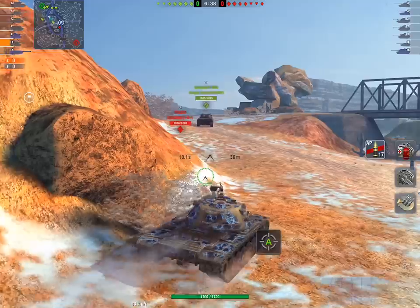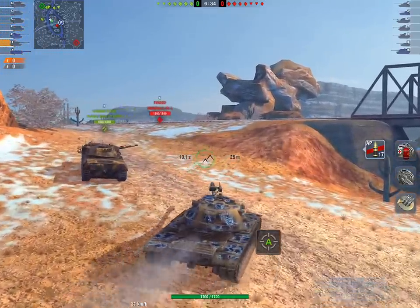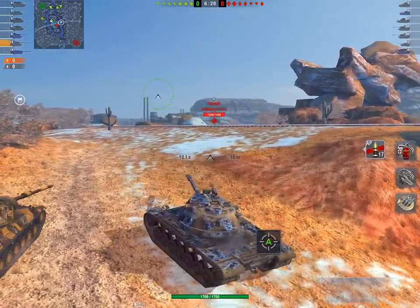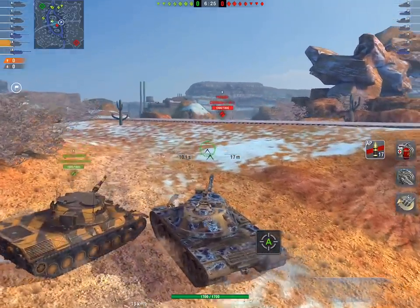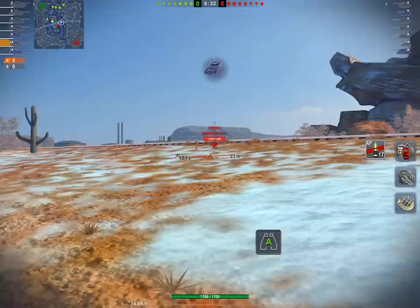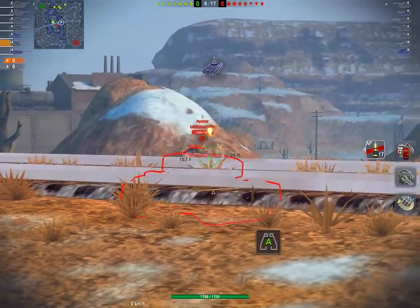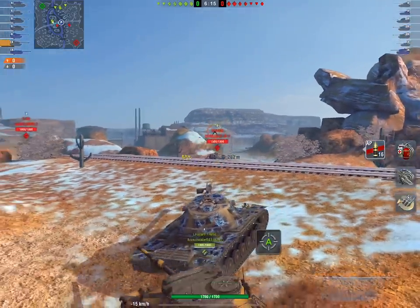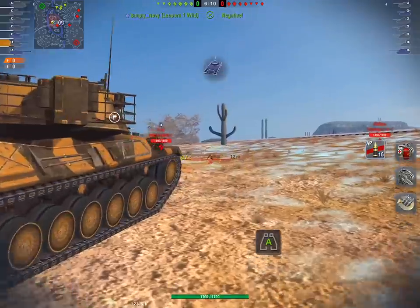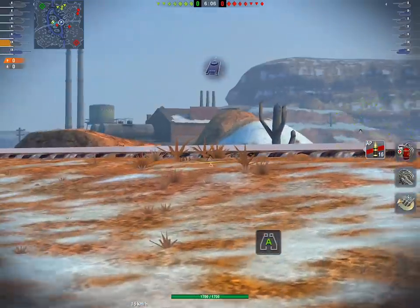The Chieftain Mark 6 is the tier 10 British heavy. These are two tanks that have good turrets, but not impervious-to-damage turrets like a T32 and an ST1 have, which are very tough to pen. The 4202 over there is a good case in point of a tank that doesn't have a fantastic turret but is still capable of bouncing shots.